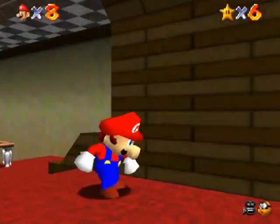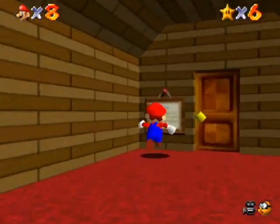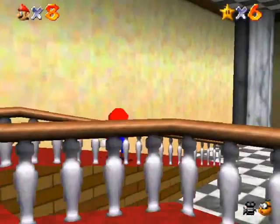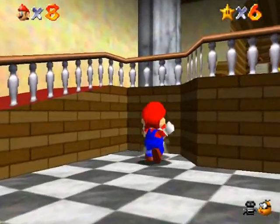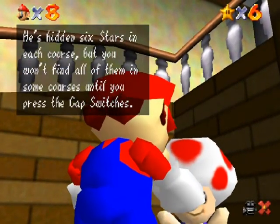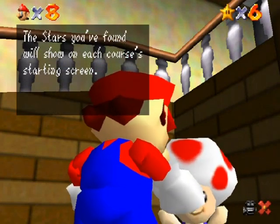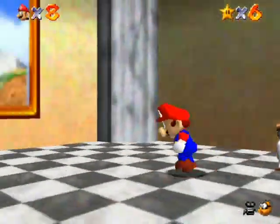There's a sign right by the door, and a Toad here as well. The game hints at the edge-of-the-world boundaries in 3D games. Toad says there are six stars in each course, but that's not exactly true — if you get 100 coins in a course you get a star for that too, and we'll have to do all of those later. World 2 right here is Whomp's Fortress.